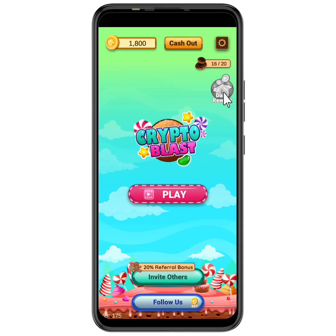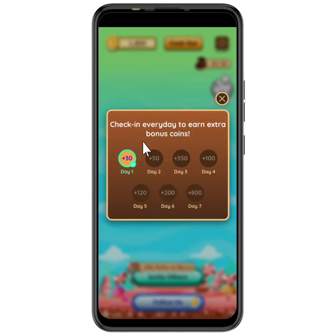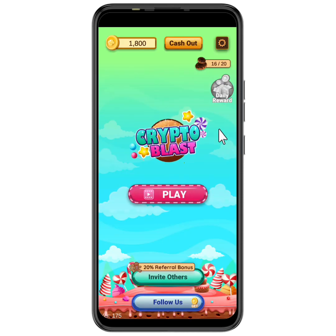The next way to earn is by opening the daily rewards. You can earn 30 candies on day one, 50 candies on day two, then 350 candies, 100 candies, and on the seventh day you get 100 candies as well. After the seventh day you reset and start from the beginning, claiming over and over again. If you calculate from day one to day seven, you're getting 1,650 coins every week just for claiming the daily reward.